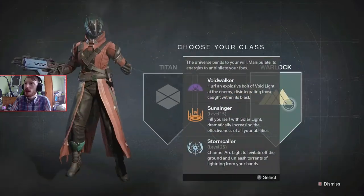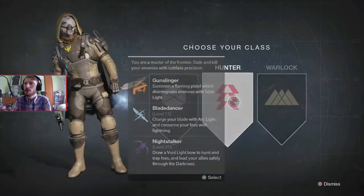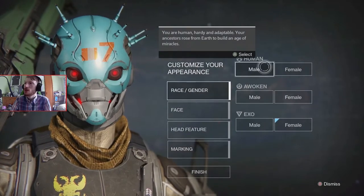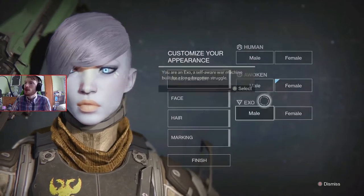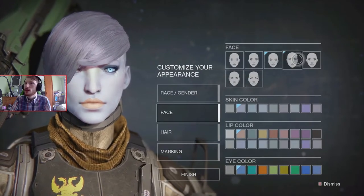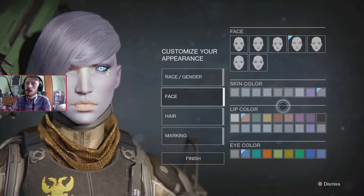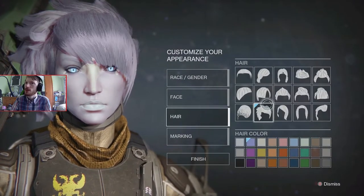The only character class I don't have now is the Hunter. I play as a Titan primarily and have a Warlock backup which I don't really play. For this playthrough I'm going to play as a Hunter. My first ever playthrough I was a Titan. I've never been an Awoken, so I'll go with an Awoken female character. Me and Gaff played the PS4 version — I was a Hunter, I think that was a Warlock.